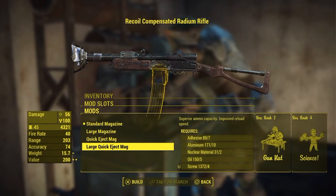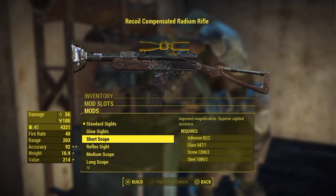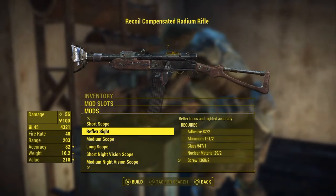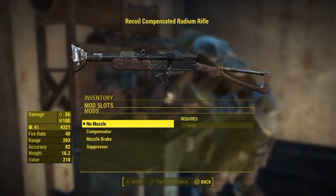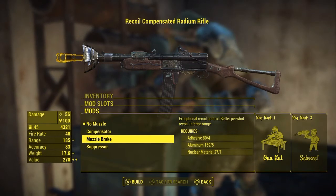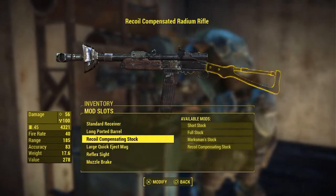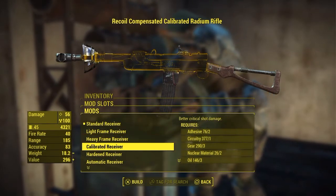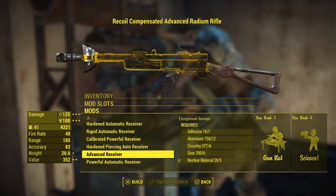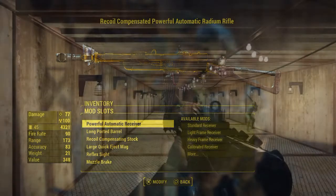I'll go with a large quick-eject mag since I'll be rolling full automatic. For sights, I don't like using scopes — never did in Fallout — so I'll stick with a reflex sight. For the muzzle, I'll take a muzzle brake instead of a suppressor to help control the recoil so I don't have to fight the gun. For the receiver, all you can do is switch between automatic and semi-automatic, so of course I'll take the automatic version for the fire rate.